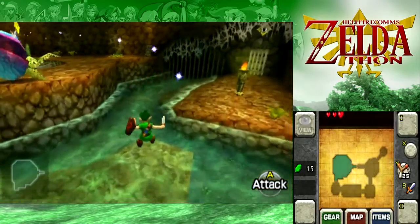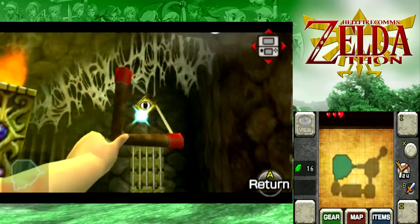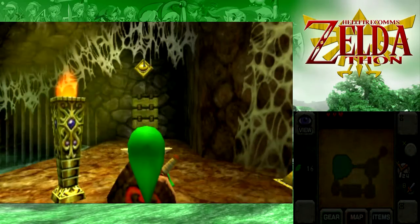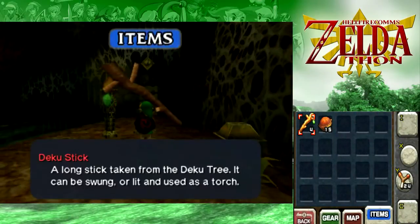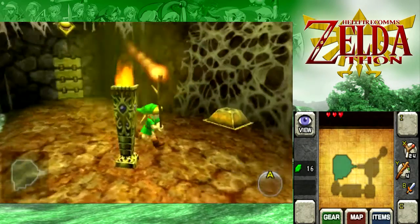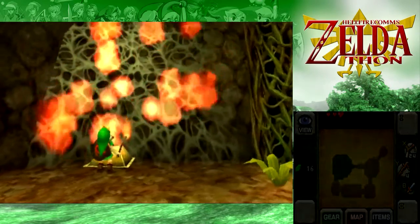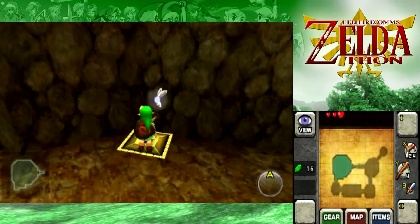The 3DS version does have a lot more streamlining, mostly in inventory and menuing, not so much in the actual game layout. But it's a step in the right direction. This and Wind Waker HD are definitely showing that Nintendo has gotten over themselves and realized maybe they should just stop with the constant menuing — it's probably not that great of an idea.